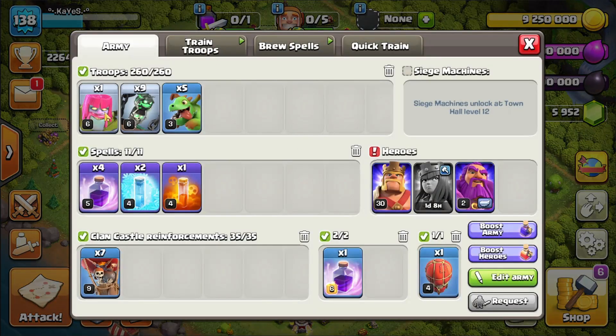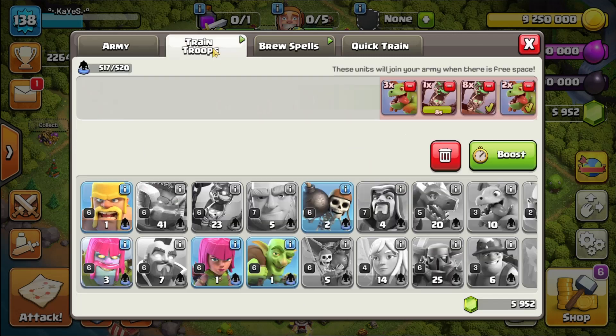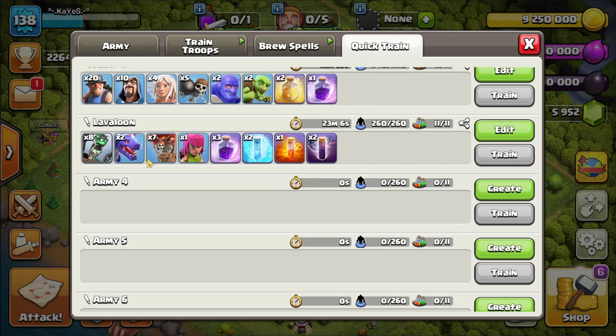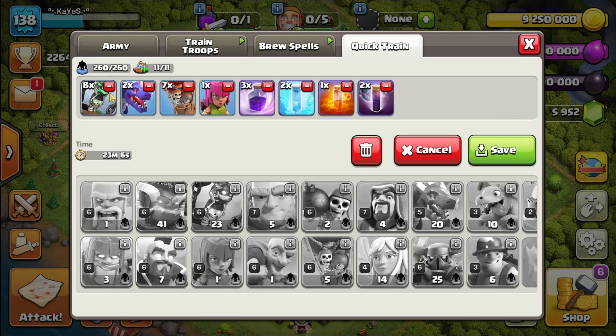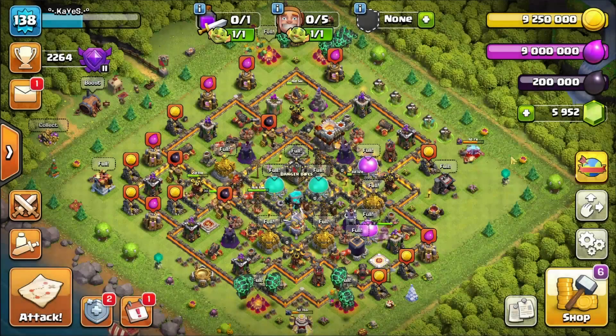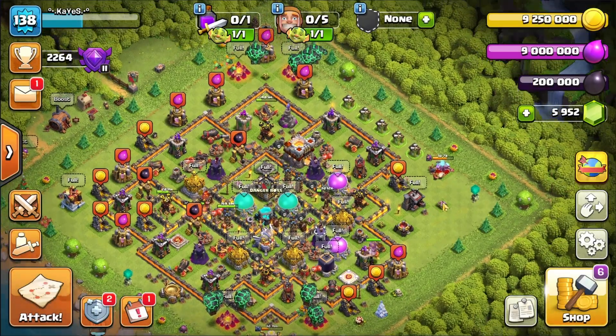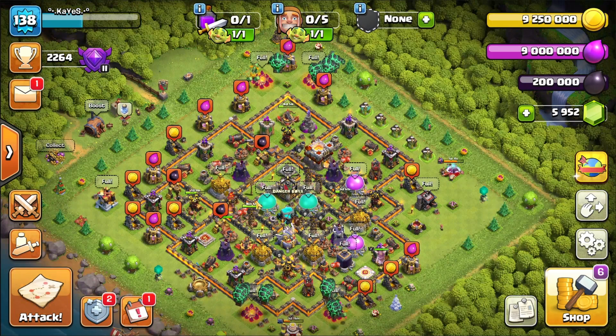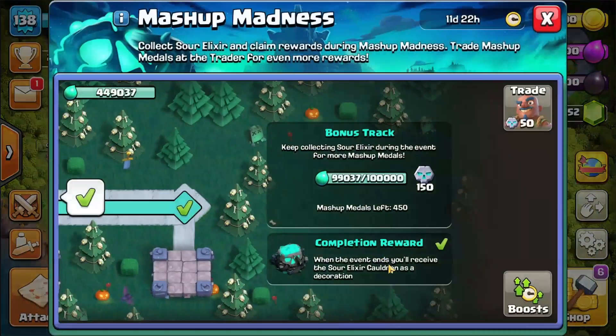For my army composition, I use this combo: 8 Lava Hounds, 7 Balloons, 2 Dragons, 1 Archer, 4 Rage Spells, and 2 Freeze Spells. I was able to farm a lot of mashup medals by using this attack strategy and raiding other bases.